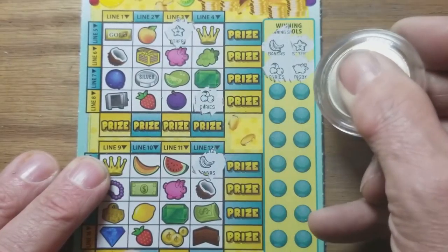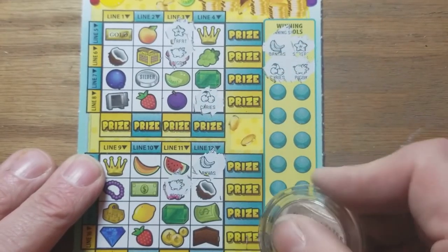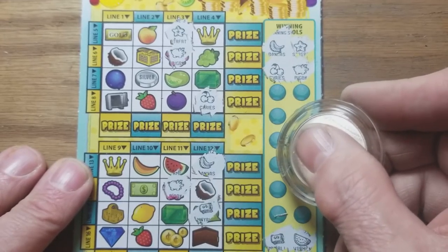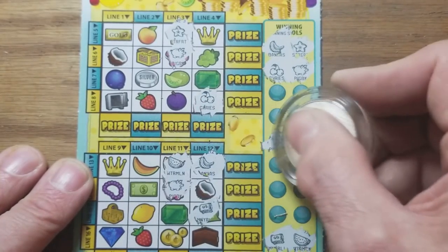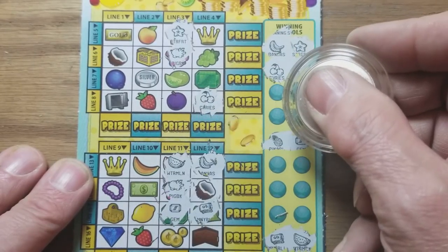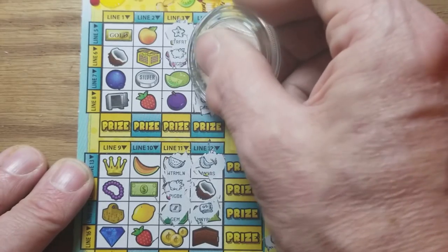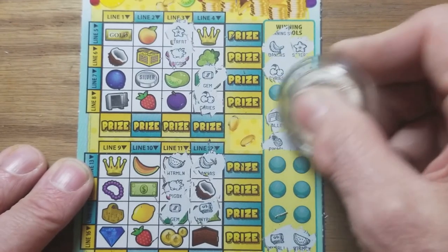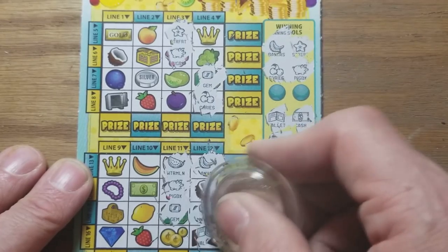Cherries and piggy. I got a few down here too. How about on the bottom — money roll and a watermelon. We have a money roll and we have a watermelon. Pineapple and gem. There's a gem. Another pineapple — I don't see a pineapple. Another gem. How about wallet and cash — we have a wallet and we have cash.